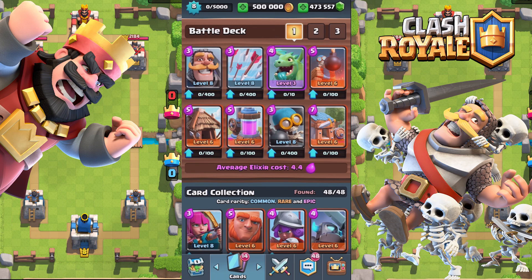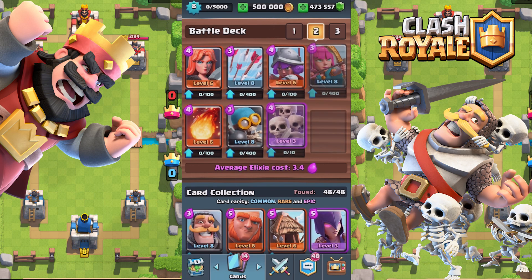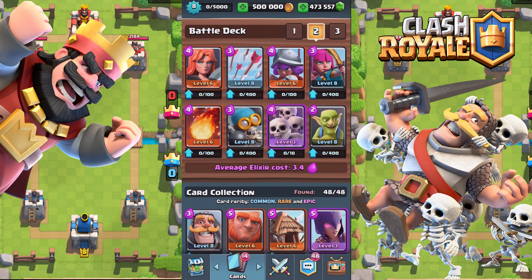Let's take a closer look at how this works. As you can see, there are three buttons with numbers on the top right corner of the screen. If you want to change something, let's say your second battle deck, simply click on the second and start customizing your deck. Once you're set, you're ready to go.